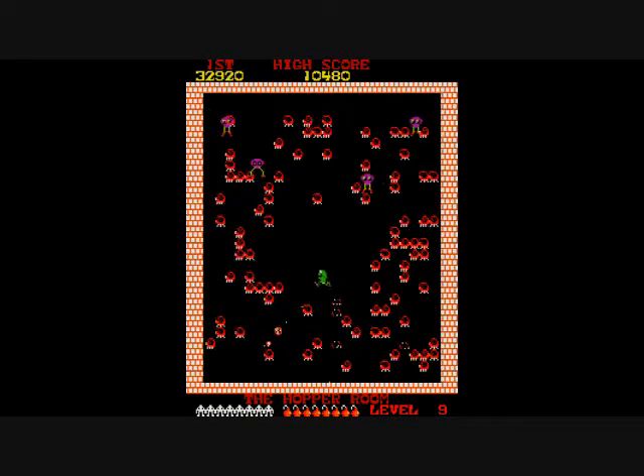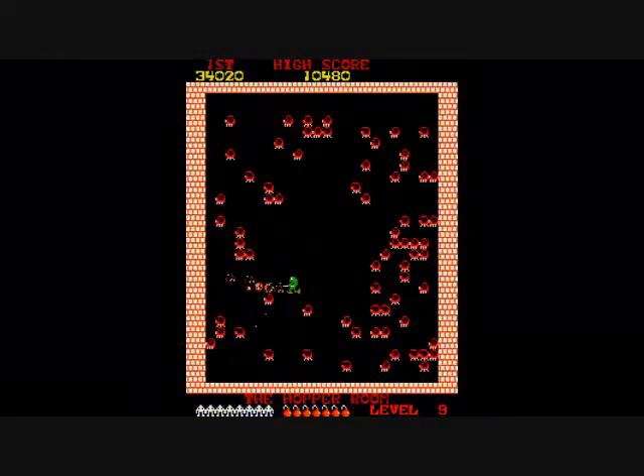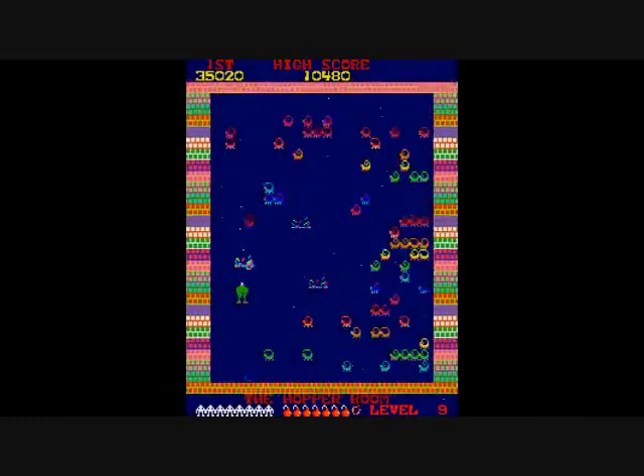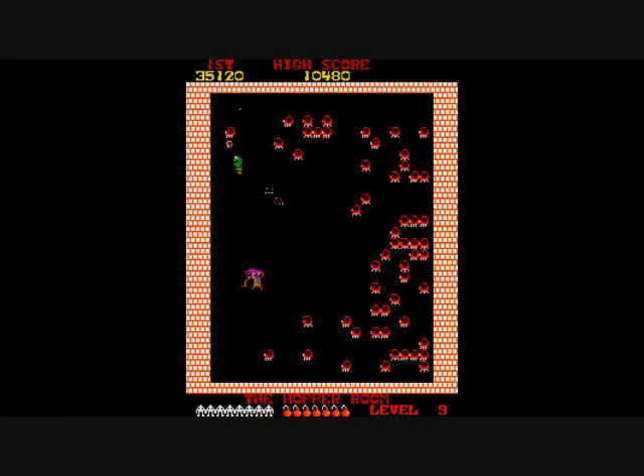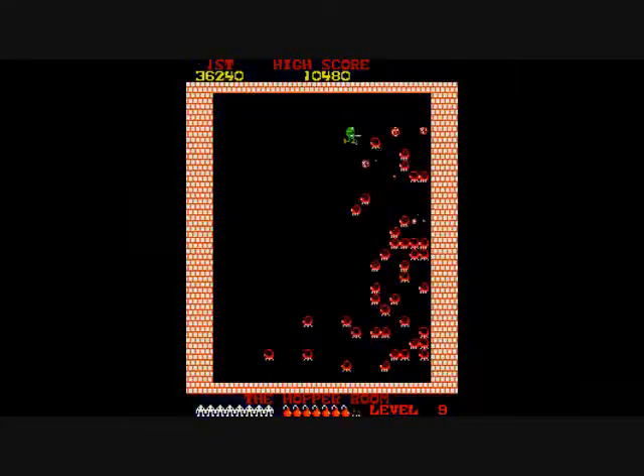This last room is the Hopper room, and you have guys that try to hop away from shots. Even the stationary enemies are deadly to touch, so make sure you destroy them before you run into them. The enemies later on in the game can move those small enemies around.